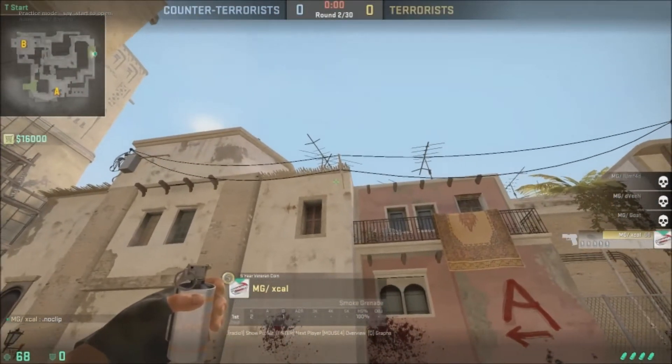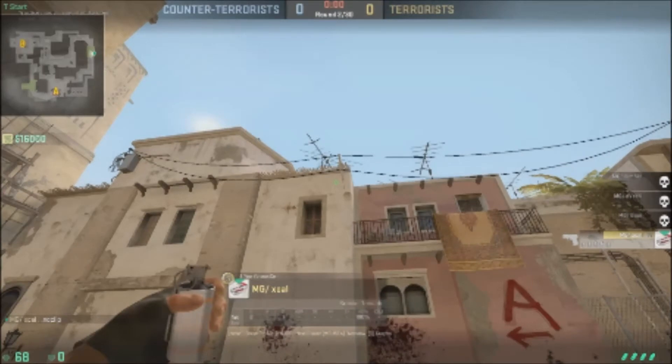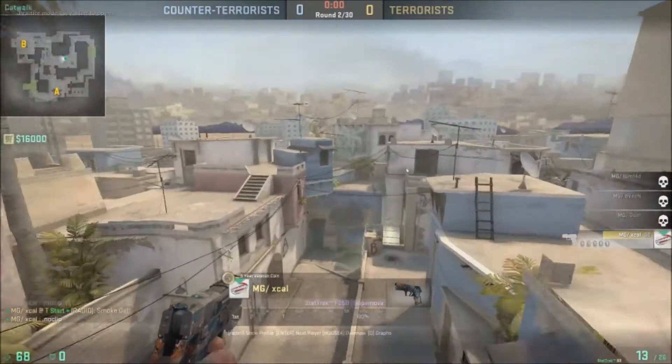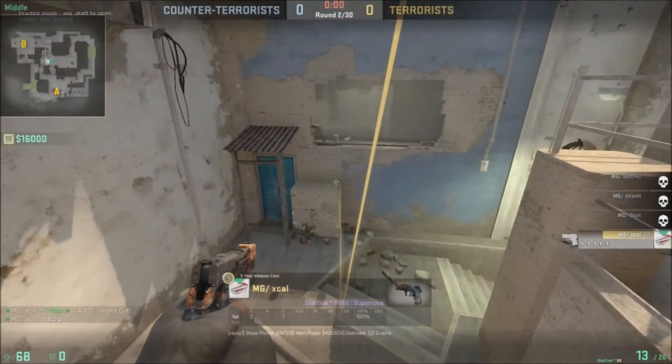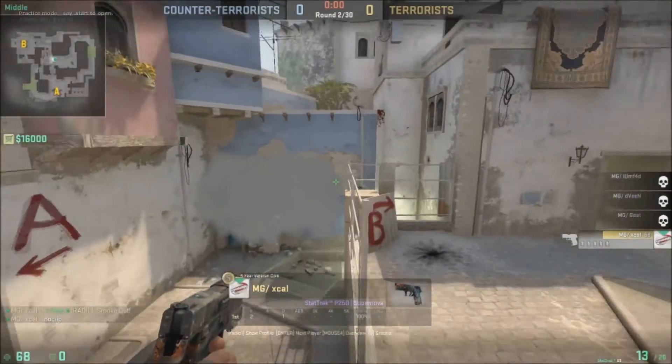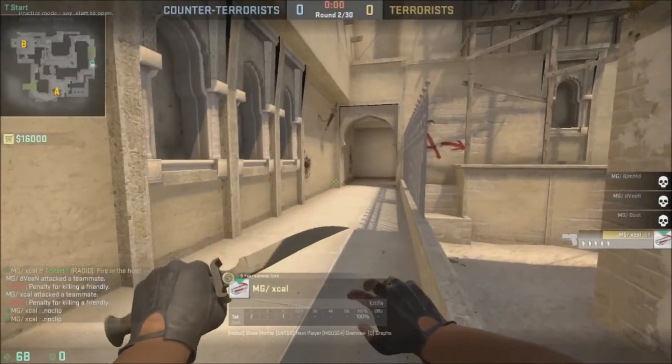This is a window smoke and it's a jump throw smoke, so if you don't have a jump throw bind this won't work most of the time — sometimes you'll be able to get it to land but it's not very consistent. Just be aware that when you're throwing this mid-smoke there's a crack on the right side, usually when you're coming out.